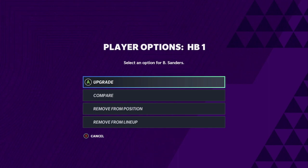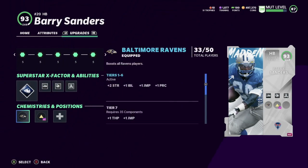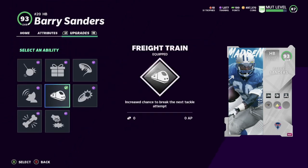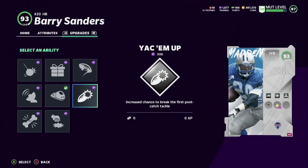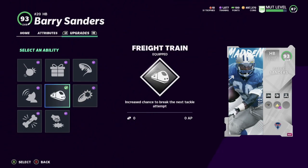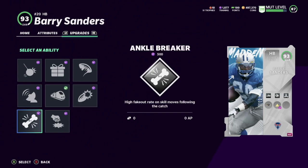Let me show you what abilities he gets. He does get any team chemistry — I did put the Ravens chemistry on him. He gets wrecking ball, which was here last year. First one free was here last year. He gets rack him up as a running back. He gets yak him up — increased chance to break the first post-catch tackle, which could be pretty glitchy on a screen pass or flat route. He does get freight train, which I liked last year. He also gets satellite, ankle breaker which is new this year.